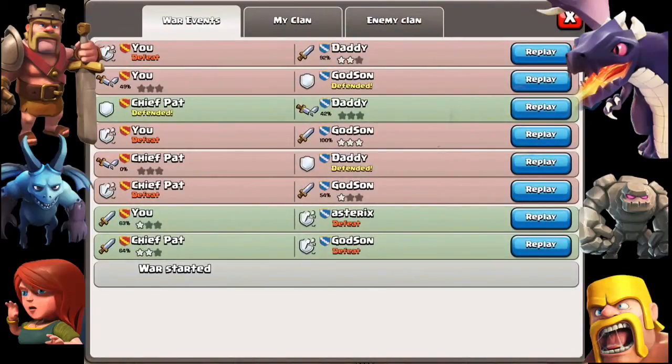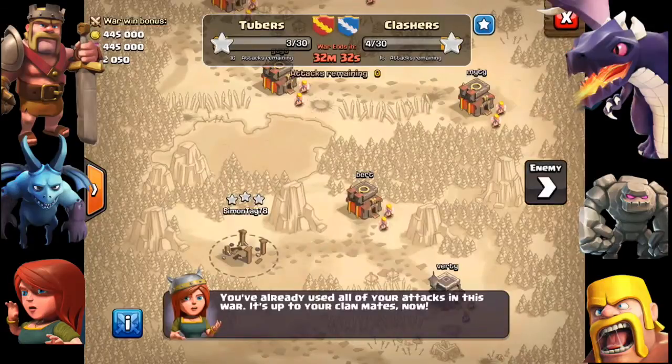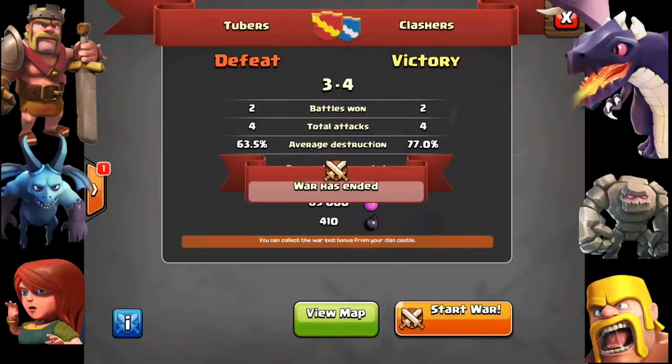During or after the clan war, you can watch replays of all the battles conducted by your clan mates or by the enemy. One thing to note: if a village has already been three-starred, do not attack the same village again, because you will not gain any additional stars.